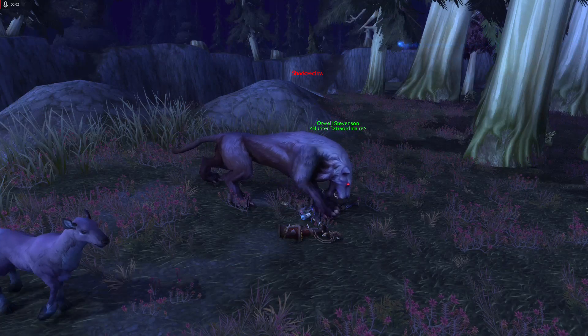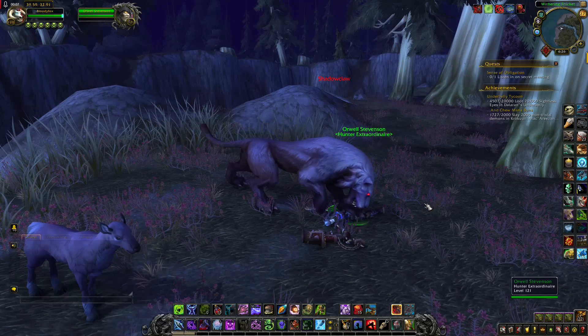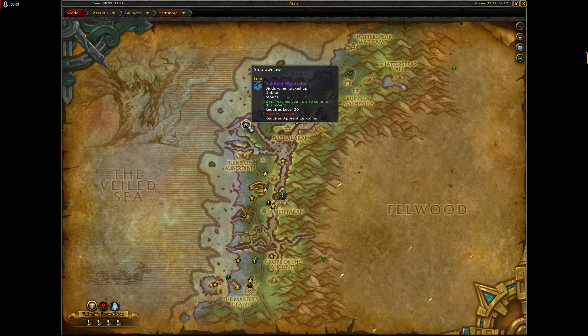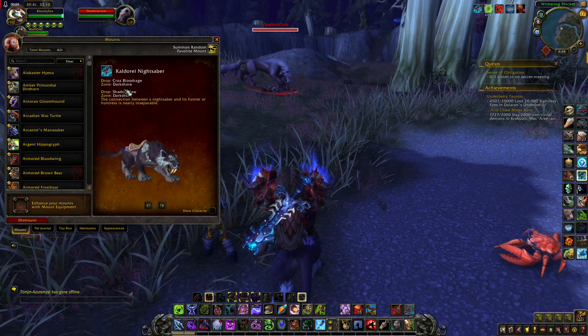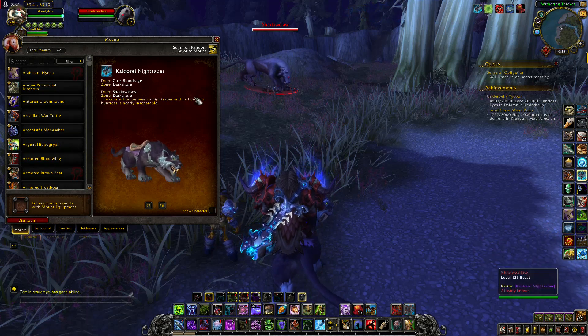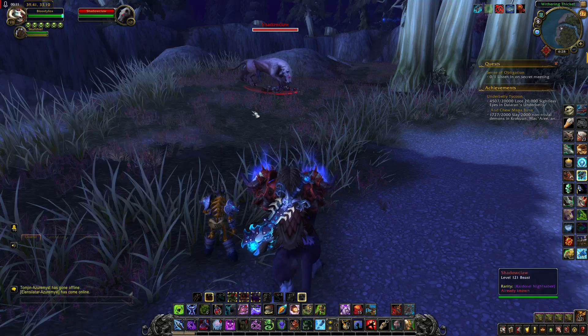Next mount is called Shadowcall. He can be found here. As you can see, this mount also has different drop sources, so you can get him if the opposite side is controlling it.